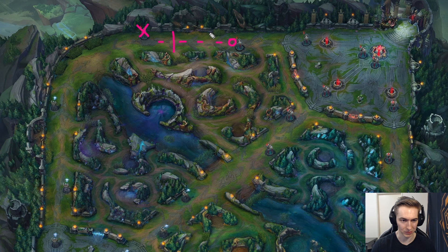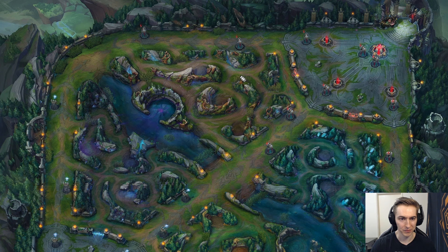Even if they see you on the map rotating to a fight, they need to clear this wave, the next wave, and probably even three waves — it's a long time they have to spend clearing before they can even pressure your tower. During that time you can get dragon for your team, force a team fight, whatever you want. But if you only had the tier one tower alive, you can only really buy about 30 seconds before you have to be back or you'll give them a tower for free.